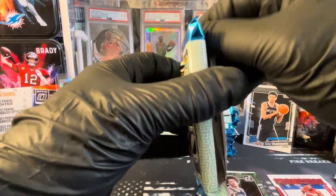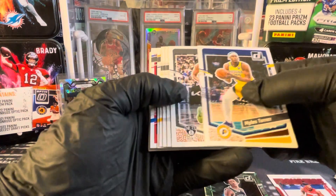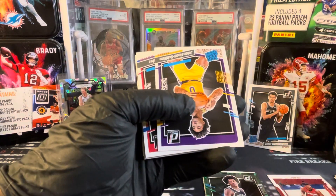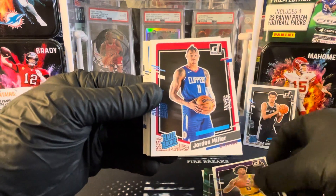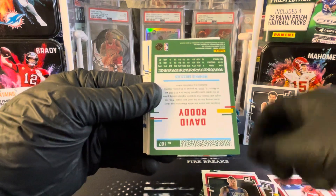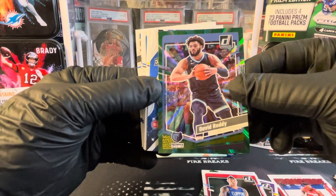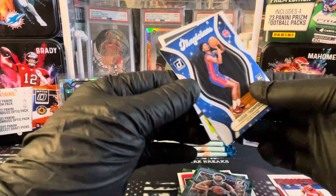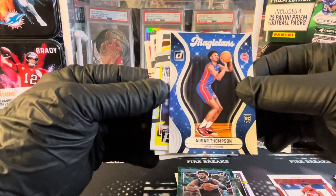Now we'll get through the base and show you the highlights of each pack. Our first rated rookie is Jalen Hood-Schifino, Jordan Miller, and then we've got David Roddy for the Grizz. My Green Laser. We got Amen Thompson for the Magician's Insert — we've got one of the Thompson Twins there.